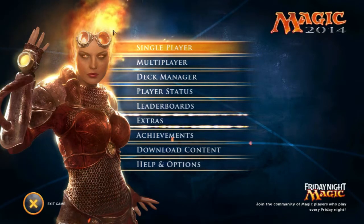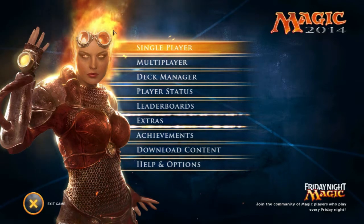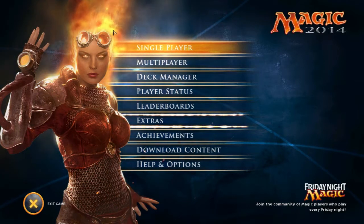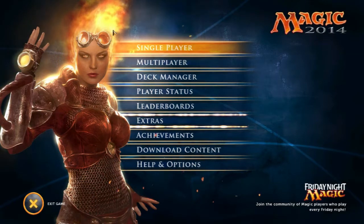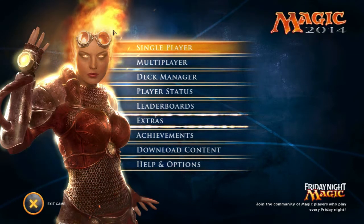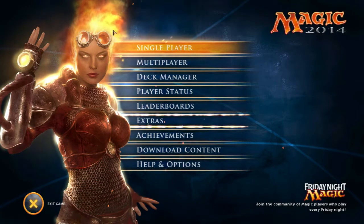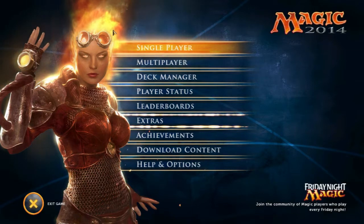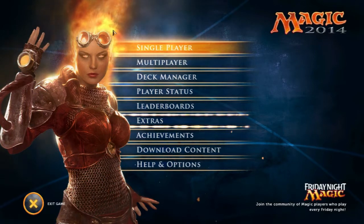This first episode, however, is just going to be an introduction to what Magic the Gathering is, what this game is, what you get and what you don't get, and I'll show you through the different game modes, the decks, and some of the extras and stuff that you can unlock while playing. Available on Steam for $10. That gives you, I believe it's 6 or 8 decks — I'm not sure, you can check that out. I've also downloaded the DLC, which is an additional $5, and that gives you an extra 3 decks as well as another campaign to go through.